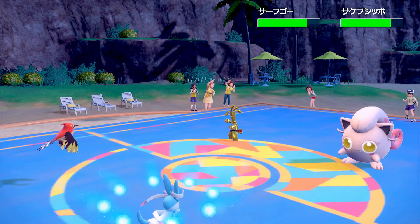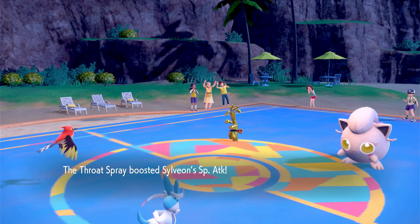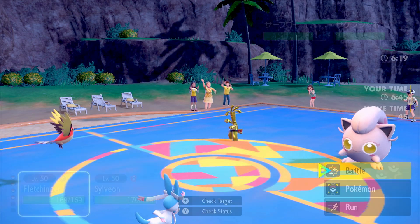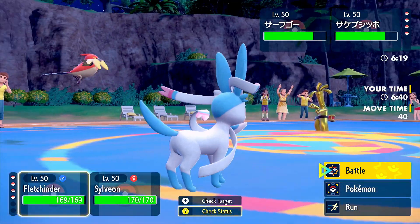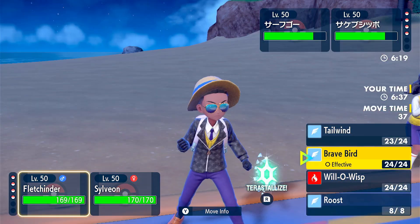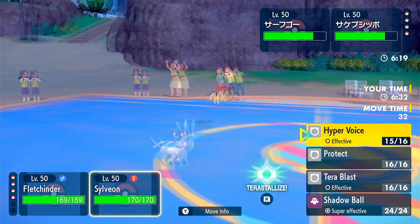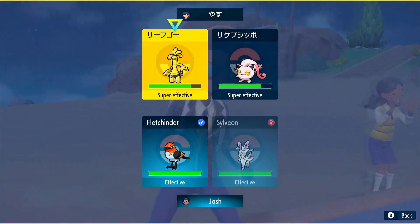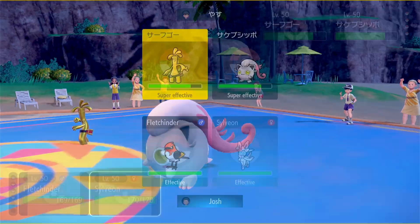Hyper Voice does basically nothing to Goldengoo — that's fine, we get the boost. Screamtail uses Trick Room — so it is most likely Iron Ball. Even if it wasn't, Tailwind will still outlast it. I think we try Brave Bird onto Screamtail and Shadow Ball onto Goldengoo. With the plus one Special Attack boost it should kill. I'll Terastallize so we resist Make It Rain as well.